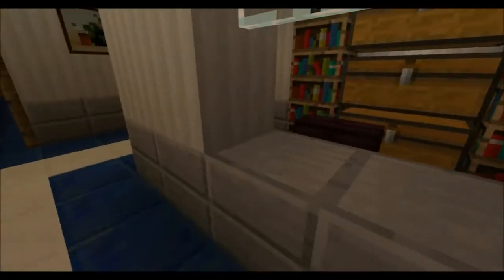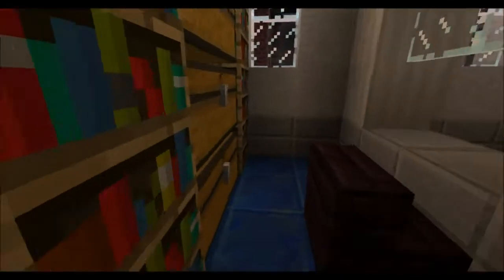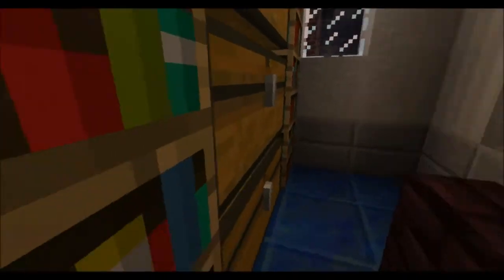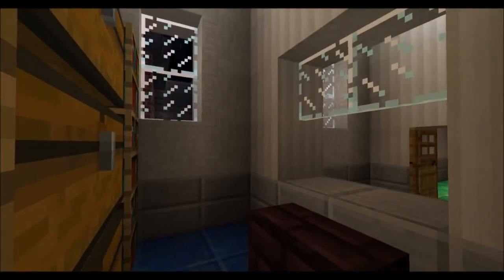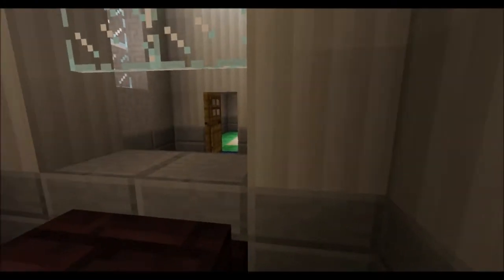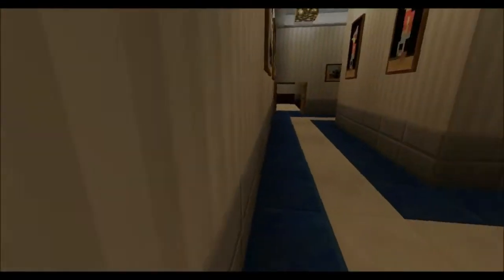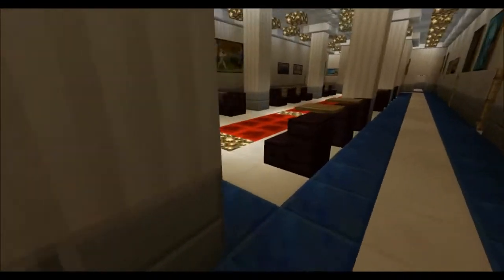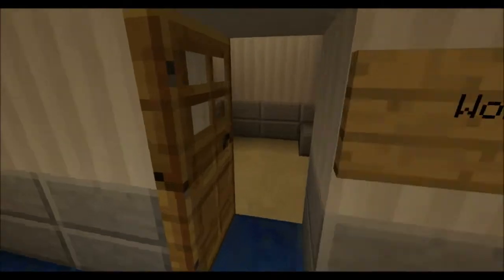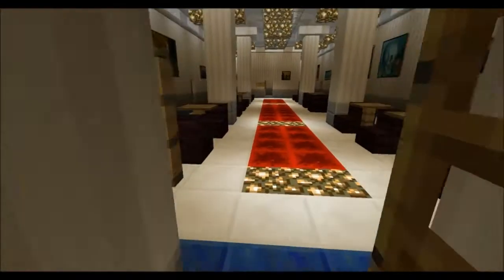Every floor has a little reception area and a little door to get back in. There should be a door there and there's not — I'll have to add that. And then we've got a bathroom on either end, these little tiny rooms here.